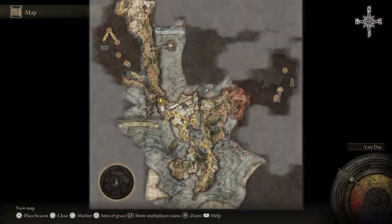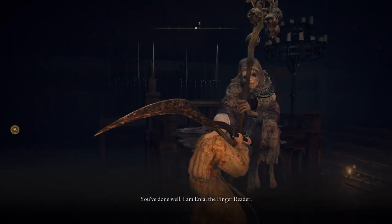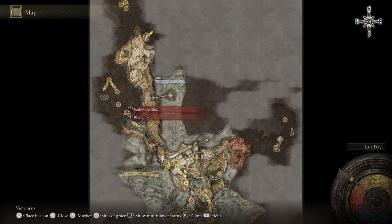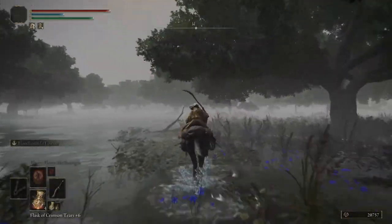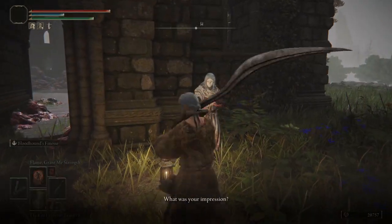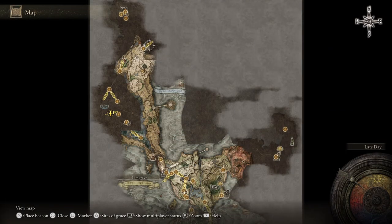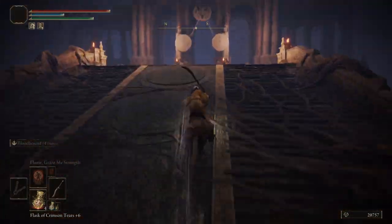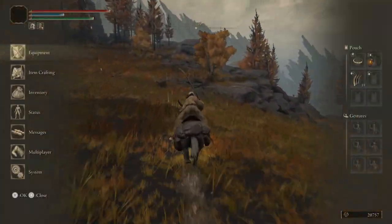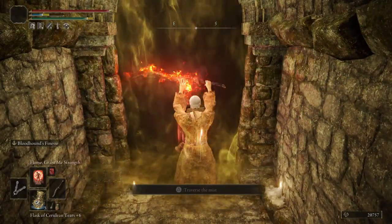Warp back to the Roundtable. Speak to Enia — she's in the room that was closed before you fought a Remembrance boss. After speaking to her, warp to the Fallen Ruins of the Lake site of grace and start Varre's questline. After talking to Varre, warp to the Grand Lift of Dectus site of grace and head back into Altus Plateau heading north. We're going to make one stop before continuing his quest — we're going after Grafted Scion Eleonora for the Ritual Sword Talisman.